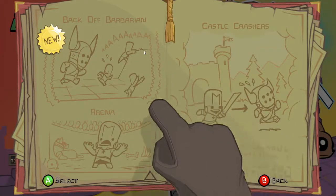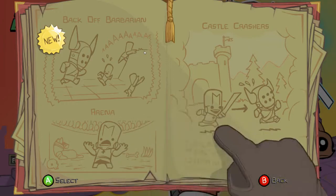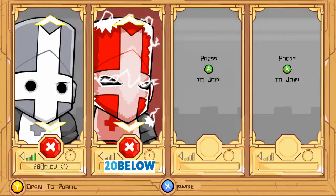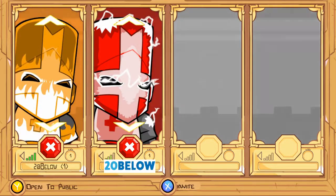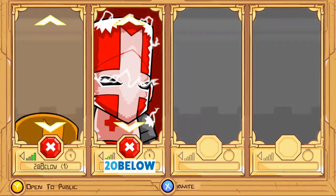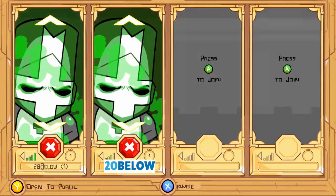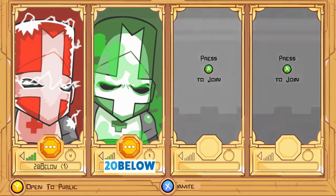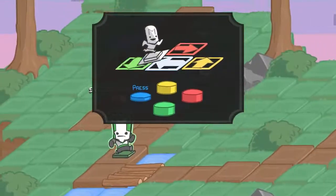As you can see, it brings you up to this book and you have Back Off Barbarians, Arena, and Castle Crashers. Let's talk about these two on the left — Back Off Barbarians and Arena. Back Off Barbarians — the color of your knight is pretty irrelevant right now, so whichever one you want to pick. I like red personally. I'll do green. This is just a fun little mini-game, and it's easier to play than to explain.